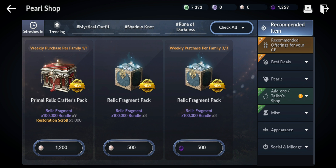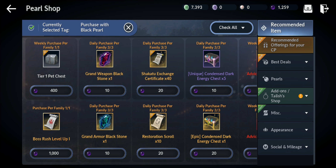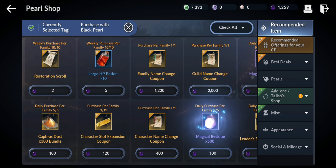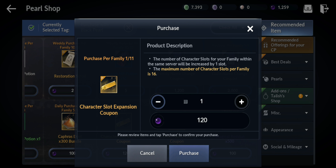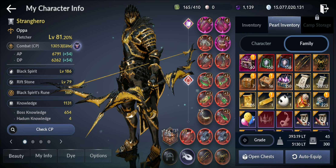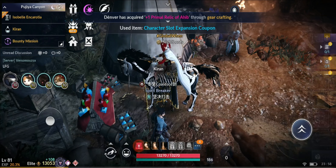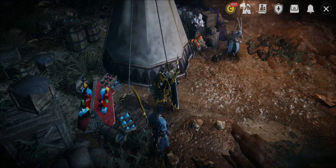Welcome back, it's your boy Phil here with Black Desert Mobile. Today we're gonna get the pre-creation of Shy. We're gonna get an extra character slot — character slot expansion coupon for 120 black pearls. Let's go to the shop, get that for 120 black pearls, then go to your pearl inventory and get that expansion. Now we're gonna go back to the lobby and start creating our Kawaii Shy.